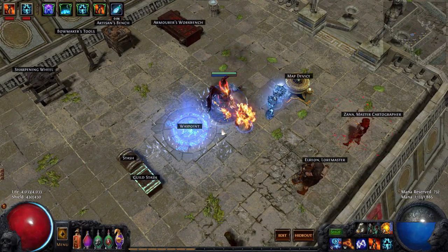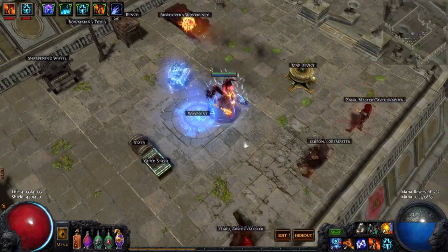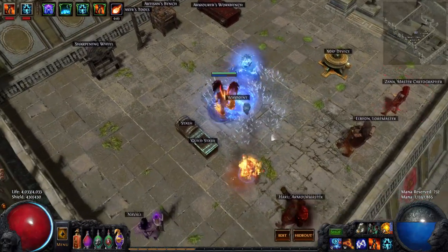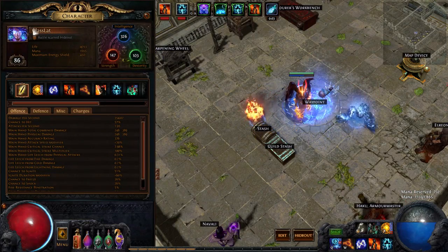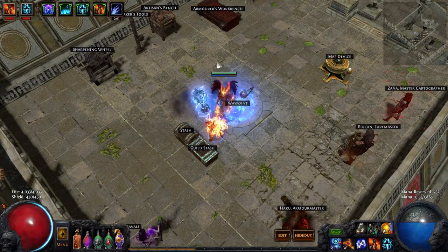So when I started this league, I did a weird Righteous Fire discharge character and it was okay, but then Pat wanted to reroll. Pat is my friend, and I decided to make what I call a glass cannon — I call it 'glass lad' — and it ended up actually being a pretty cool character.